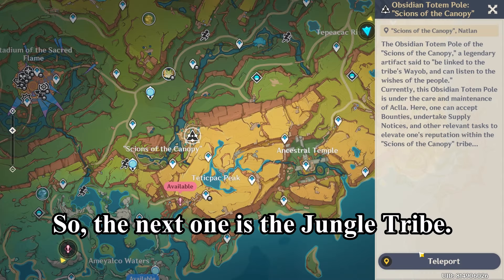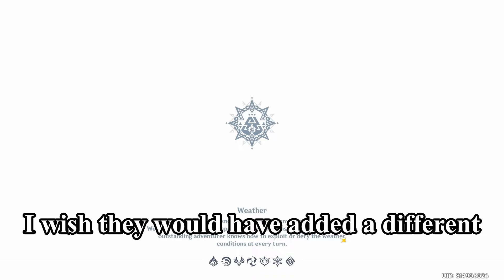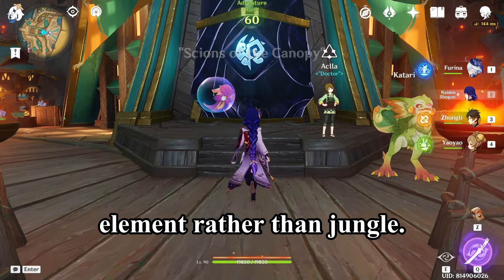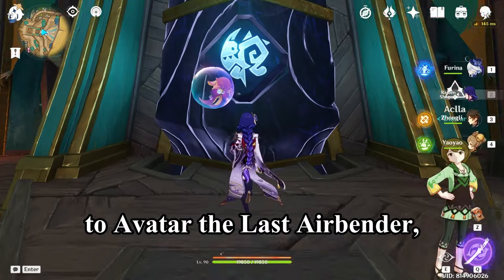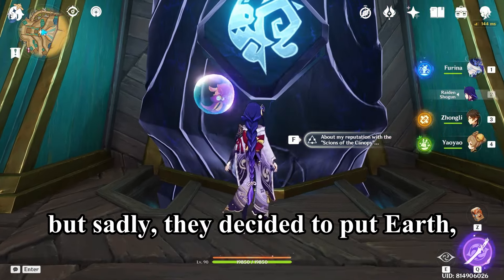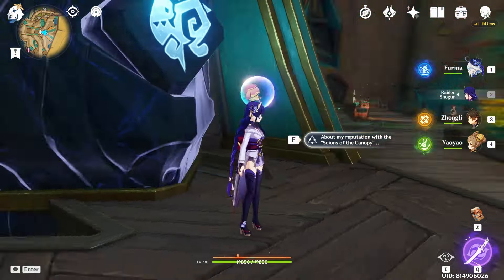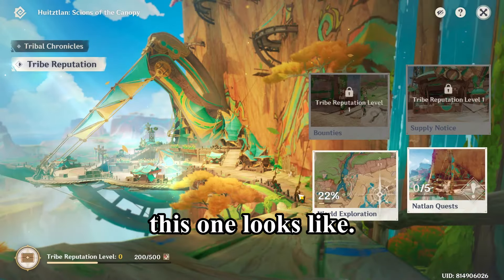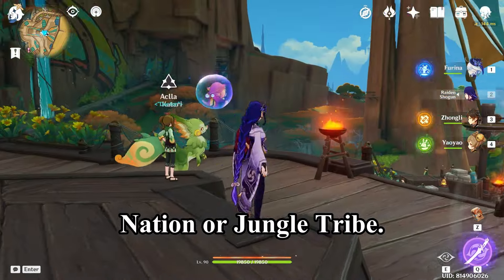The next one is the Jungle Tribe. I wish they would have added a different element rather than jungle — that way I could have made a reference to Avatar: The Last Airbender — but sadly they decided to put Earth, Water, and Jungle or Wood. So this is what this one looks like; this is the Grass or Jungle Nation, or Jungle Tribe.